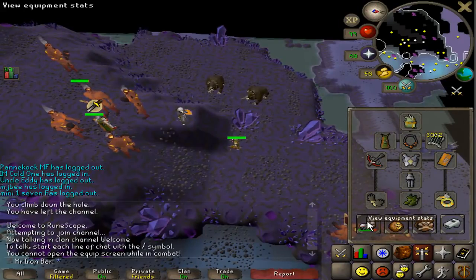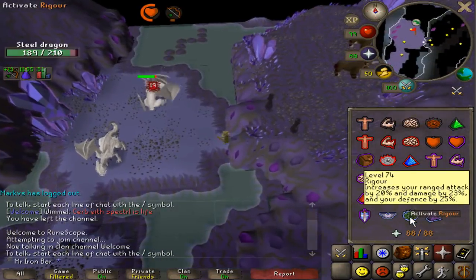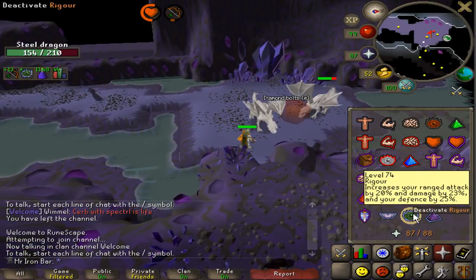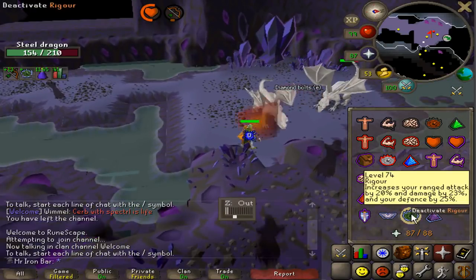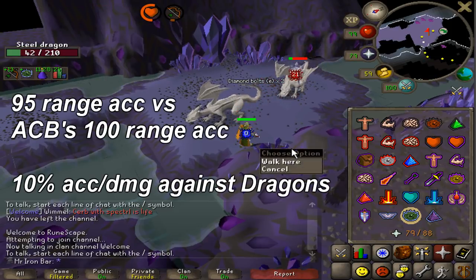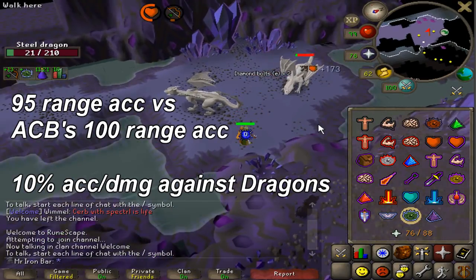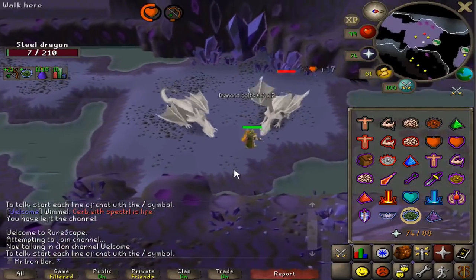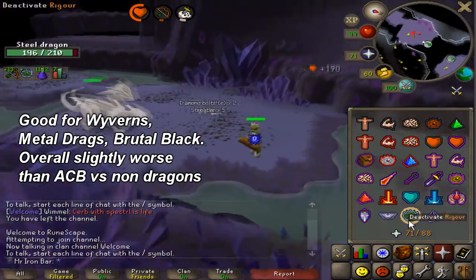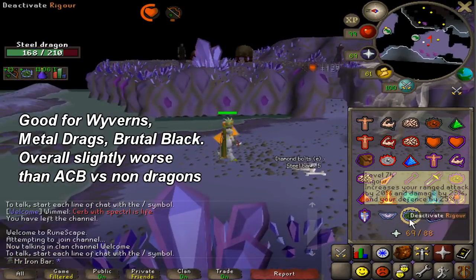I got a small steel dragon task and I want to go ahead and test out the dragon hunter crossbow. First hit already landed. I went to test out the spec — but it doesn't have a spec! The dragon hunter crossbow gives a 10% accuracy and damage increase against specifically dragons and also things like wyverns. On monsters like dragons with very high defense, the accuracy makes your hits more consistent and you miss a lot less.